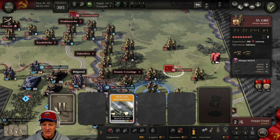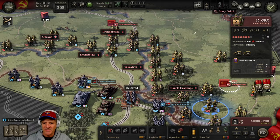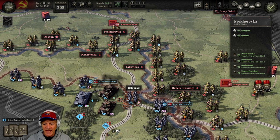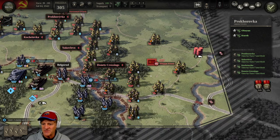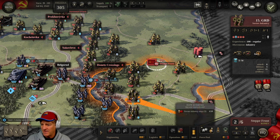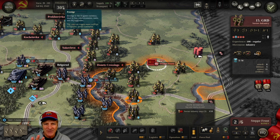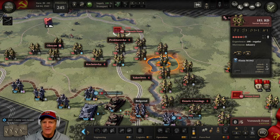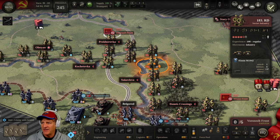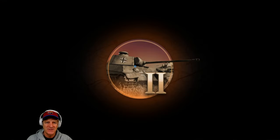The Elite Replacements cost 10 each and we have 300 prestige to spend. I'll scatter these across a few units — spending about 60 prestige upgrading several units with elite contingents. With that done, I think we're in good shape. Let's end our turn and watch the Germans come in.